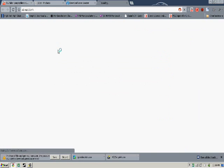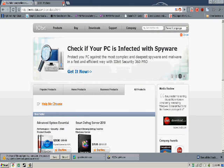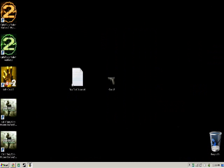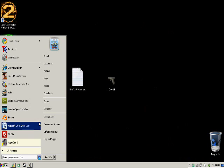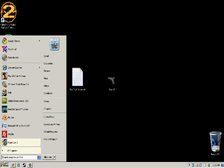Press download, and then save — whatever internet browser you have, you know how to download it. Just download it and it'll install. Once it's installed, press Game Booster.